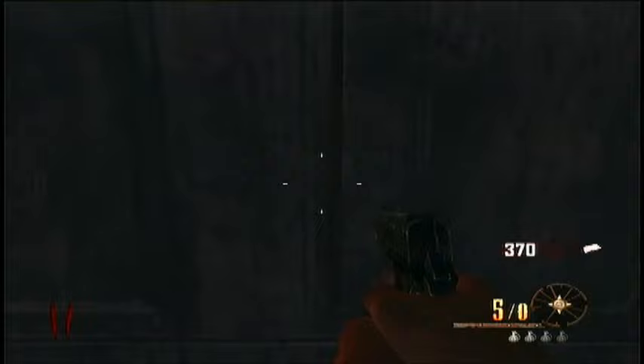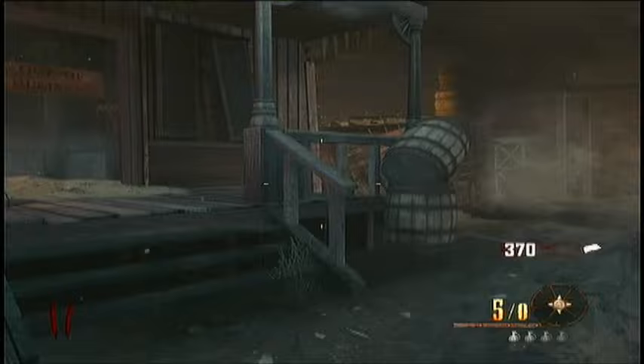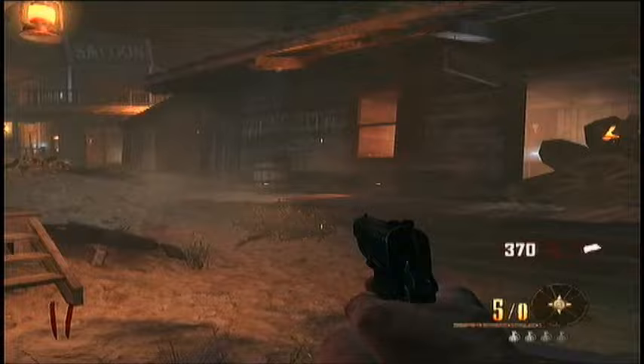Or you can go up there into the gunsmith's shop, go into this room, and then go underground to get into the bank.